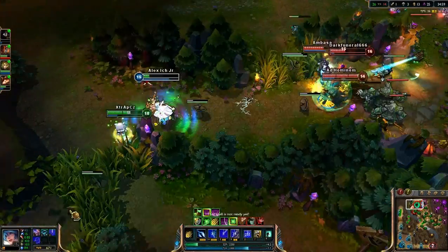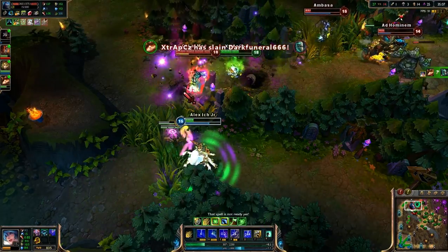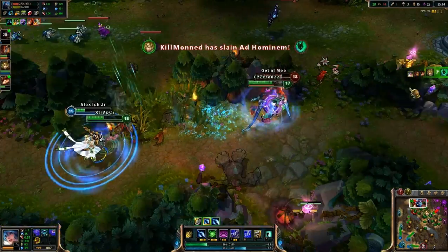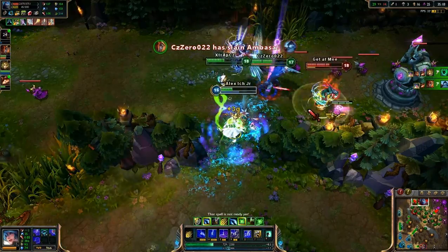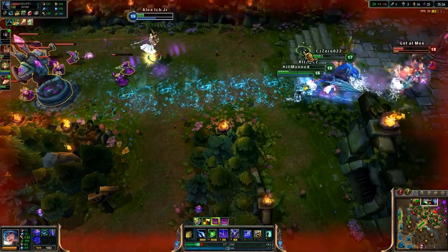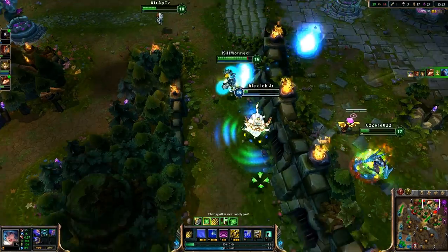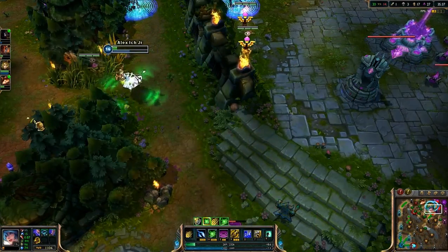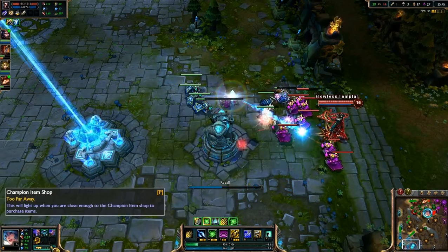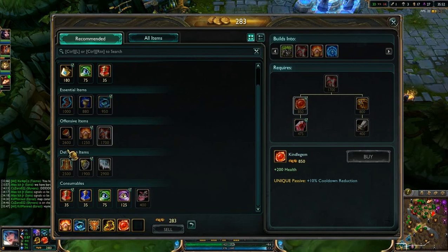I survived. This is OP, so overpowered. I'm gonna die from turret — nooo. I survived with 40 HP. Here comes Vayne with the backdoor — very smart. However, it will not be enough to stop us because we're too good.